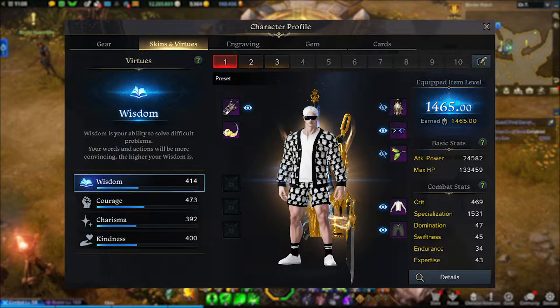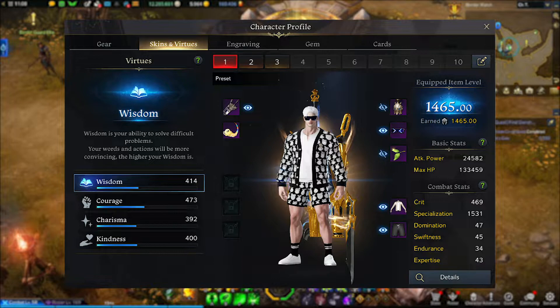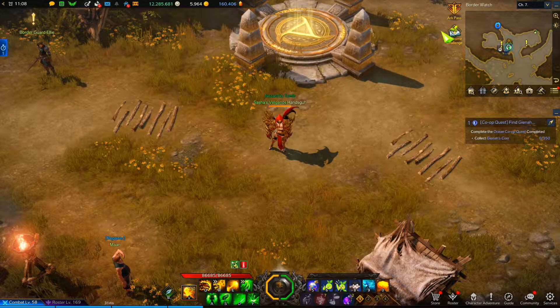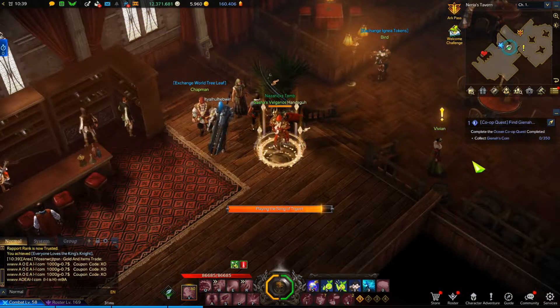I want to mention something else that may be easy to ignore. If you press P and go to Skins and Virtues, you can see your Virtues on the bottom left. These play an important role in rapport because some NPCs require you to have a certain amount of points in a specific Virtue in order to finish one of their missions or to progress in their dialogue.